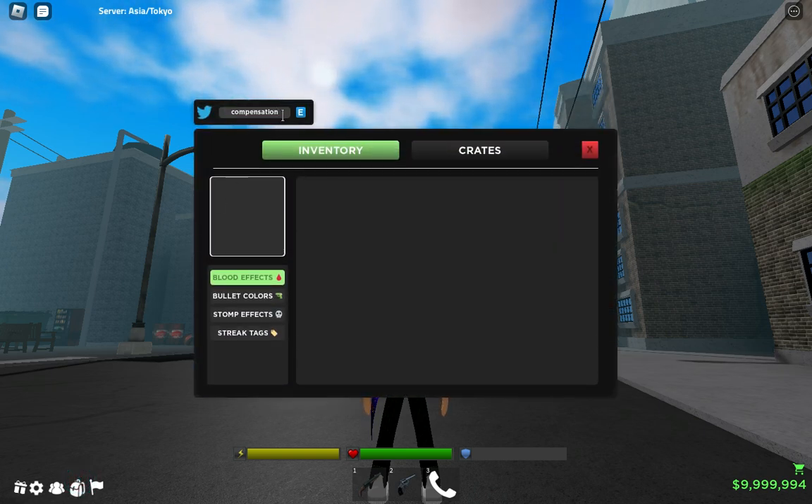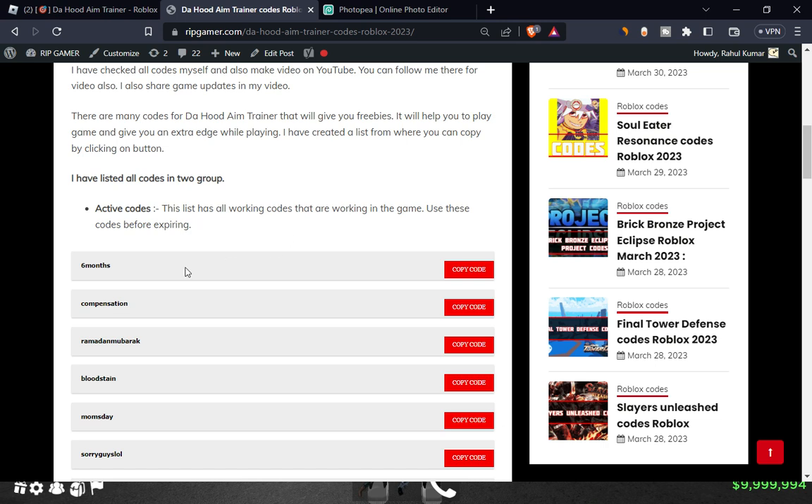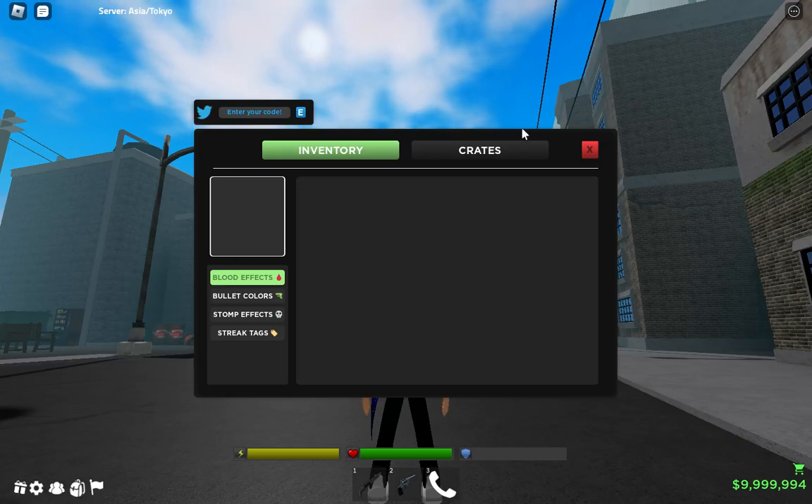Now go to the game and click on inventory, and here you can paste the code and redeem it easily. These are the codes: six-month compensation, Ramadan Mubarak, and bloodstain — these are all the codes that you can redeem on this game.